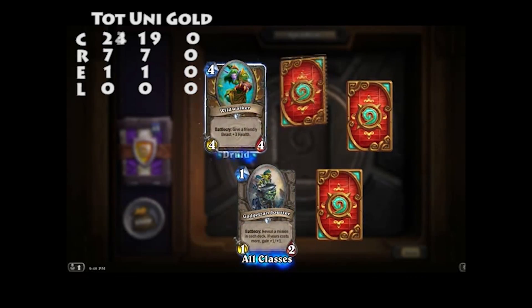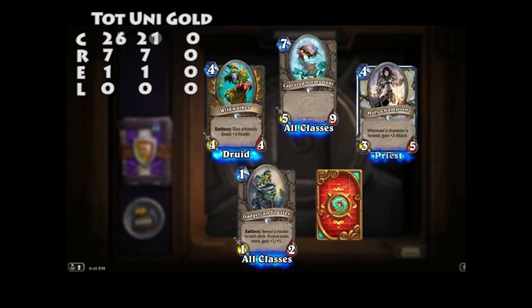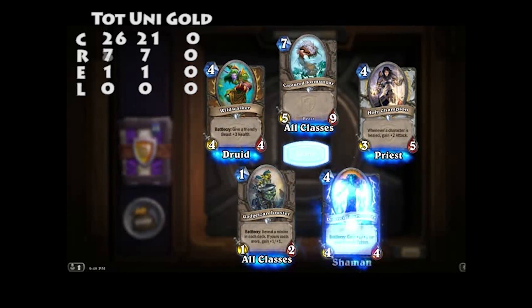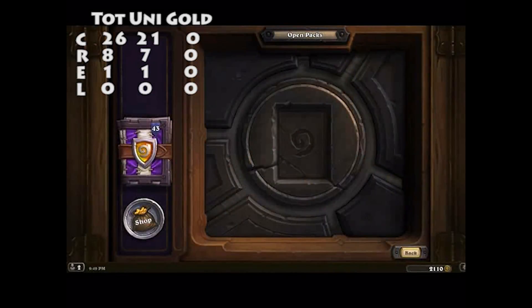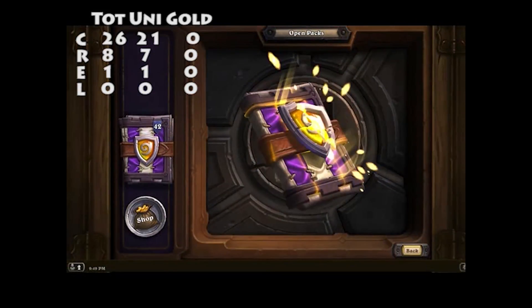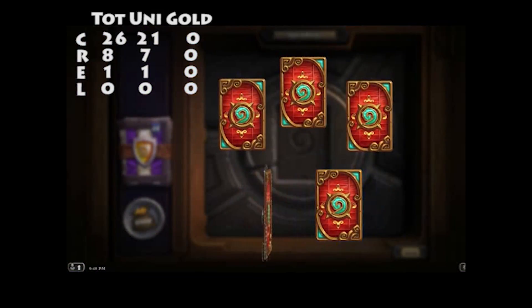Gadgetzan Jouster, Wild Walker, Captured Doomcaller — you were a captured Doomcaller, aren't you John? Holy Champion, and Draenei Totem Carver. I guess they're trying to push a totem deck. It looks like a totem deck is actually a valid thing now. I guess there's no other Shaman decks.